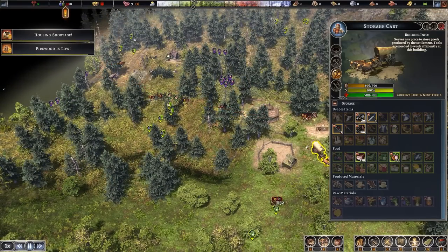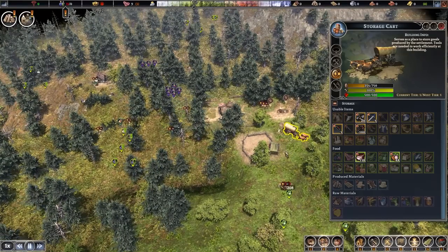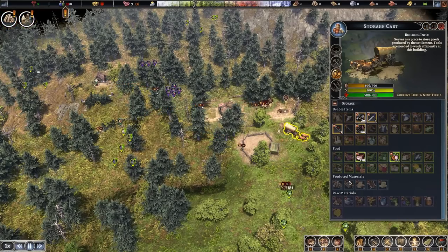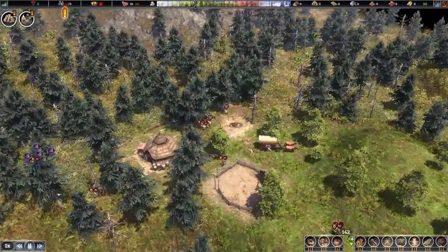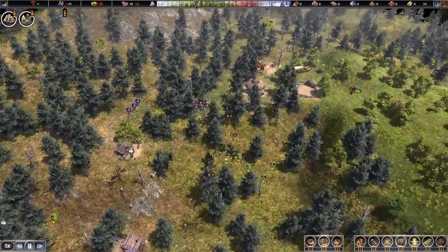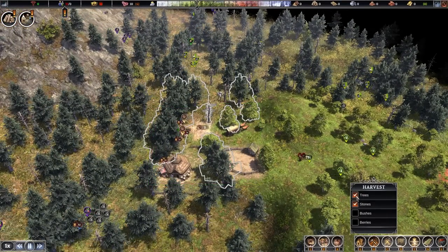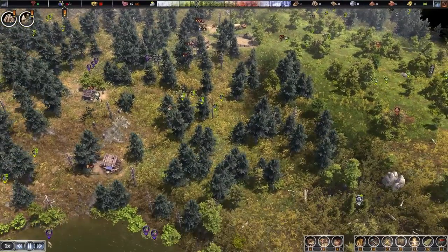I was going to tell you to start storing things, but actually I'm not sure we need to worry about that just yet. I'll allow continued gathering of raw materials. I don't want firewood, wood planks, or bricks stored in the cart. I mostly want building materials in here. Let's make sure we get more trees from around here — and stones too. There are some stones over there, that will help.